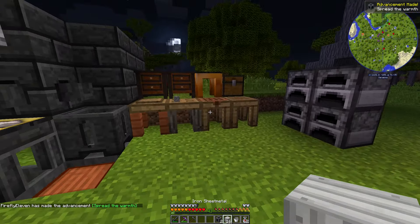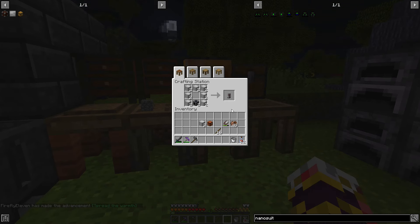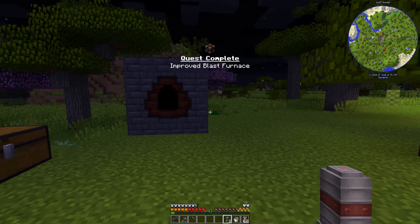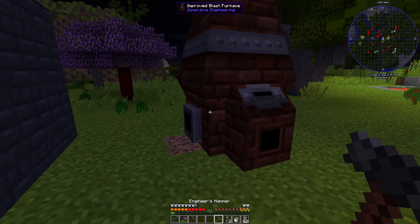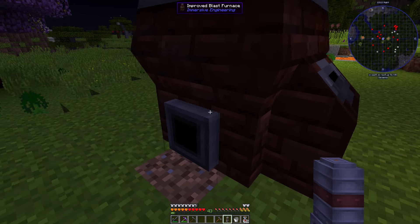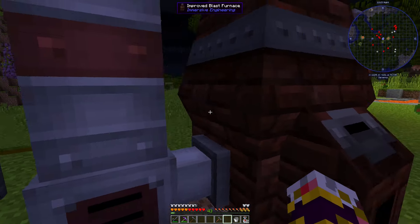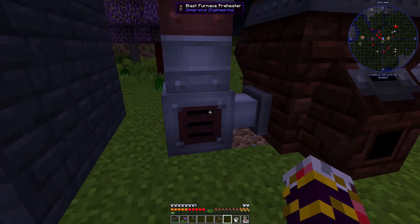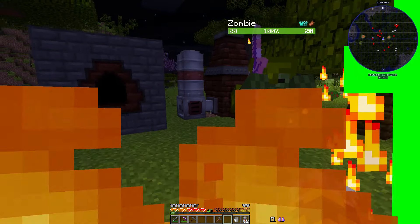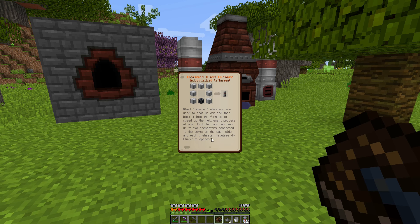Two external heaters assembled — spread the warmth! Grabbed the metal sheets and placed them — quest complete! Building it now: smack with the hammer and the preheaters go right here and right there. Looks pretty legit. Each preheater needs 40 flux per tick to operate, but I don't have a way to generate flux yet, so they'll just sit there looking cool.